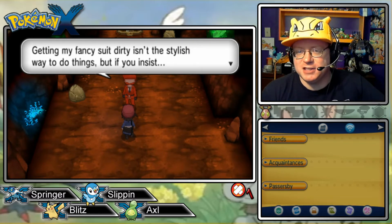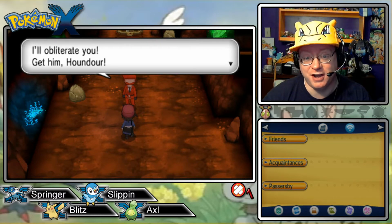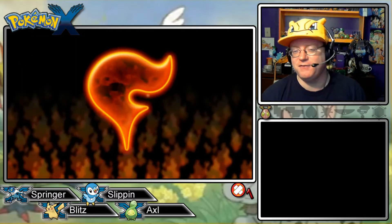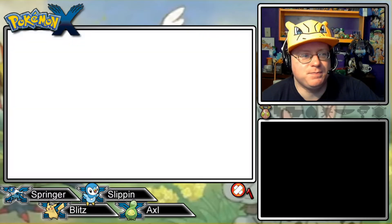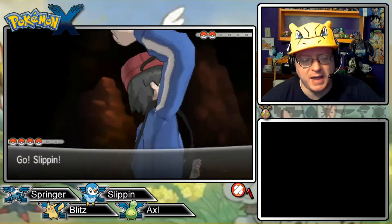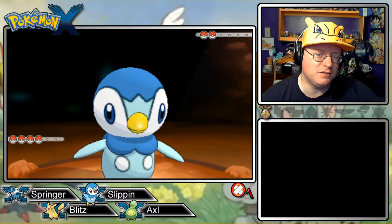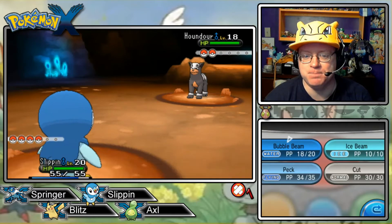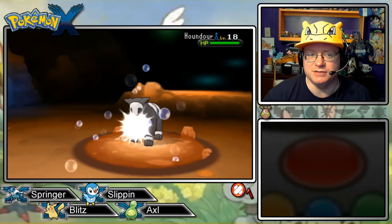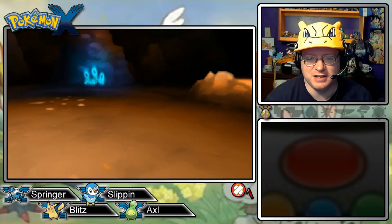I've fought teams before, I can fight them again. 'Getting my fancy suit dirty isn't the stylish way to do things, but if you insist, I'll obliterate you. Get them, Houndour!' So they've got fire types. What was Team Magma — more ground type? Maxie had Camerupt as his ace, so that's fire and ground. I'm wondering if this is the first time we've had a fire-type evil team. Look at that one-hit KO — take that, Team Flare!